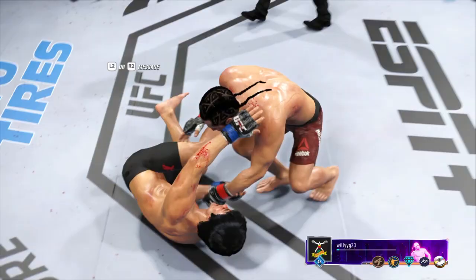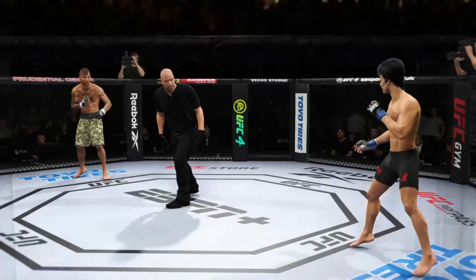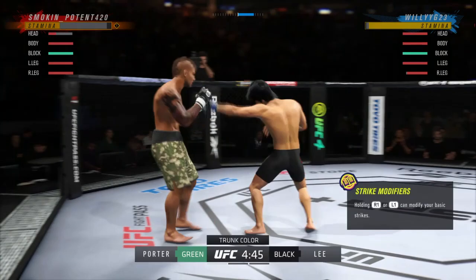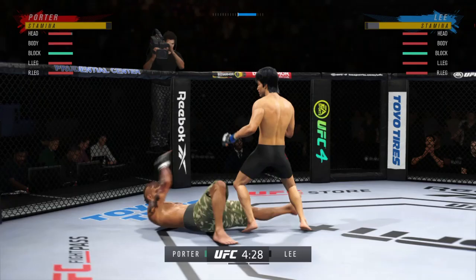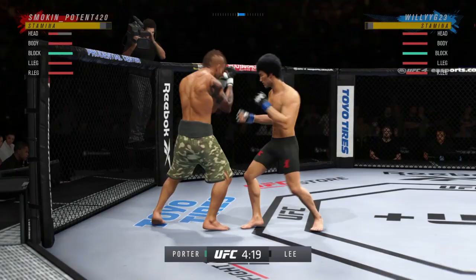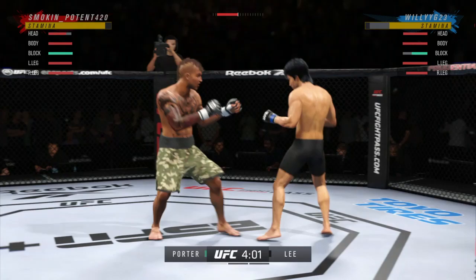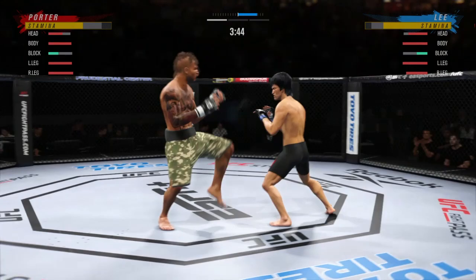Our upcoming opponent is using a created fighter — a CAF — in ranked. I really dislike EA's decision to allow created fighters into ranked. Working the body right away. Let's see if buddy decides to go for another head kick. Working that straight to body roundhouse quite well. Honestly I feel like I'm boxing better than this kid — I'm using Bruce Lee, which just shows how little skill this man has, especially if he's getting outboxed by a Bruce Lee player.